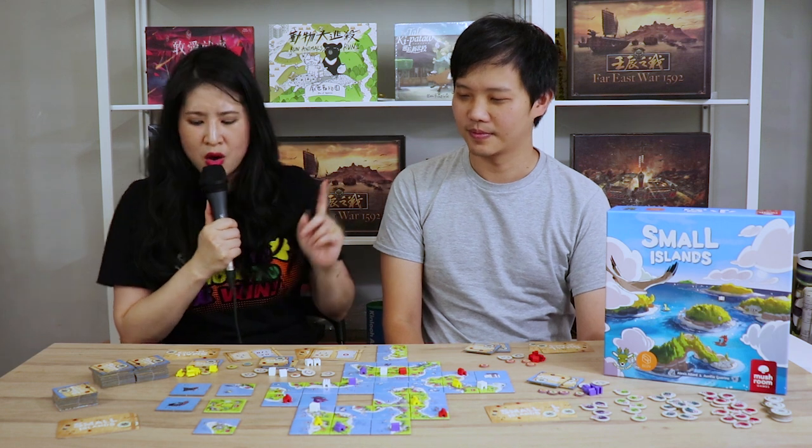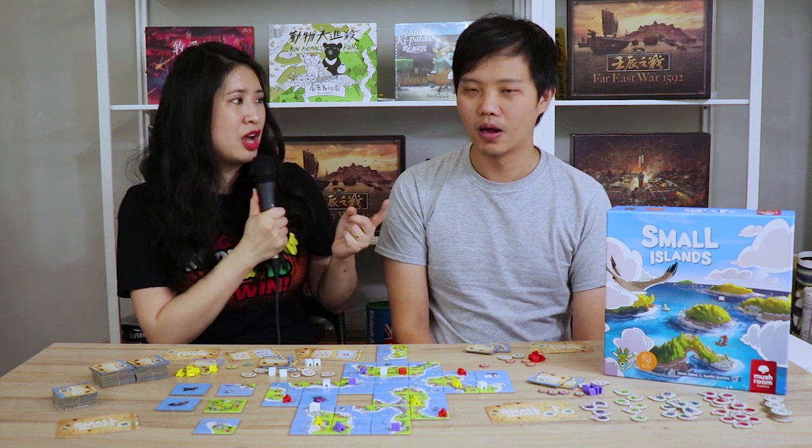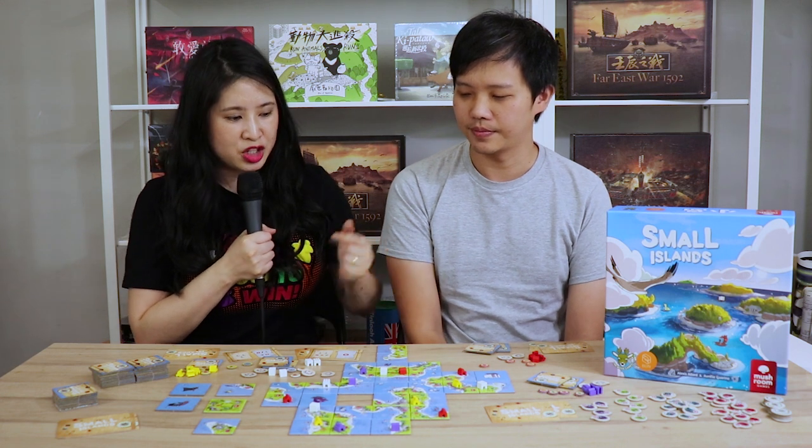One more question: what if someone holds onto their ship because they don't want somebody else to score more than them — how does the game end then? If someone refuses to play their ship, the game will end when all the landscape tiles run out. At that point, a final scoring happens from the last player and then the game ends.